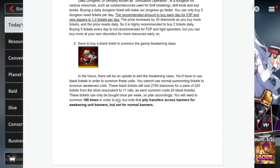Credits out to the people who created this doc — thank you so much. These black tickets will cost 2,750 quartz for a pack of 220 tickets, with 220 tickets being essentially one multi and two summons. Note that the pity transfers across banners for these awakening unit banners, so make sure to save your quartz for this particular summon currency.